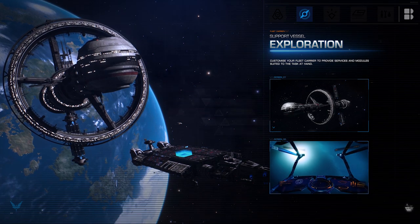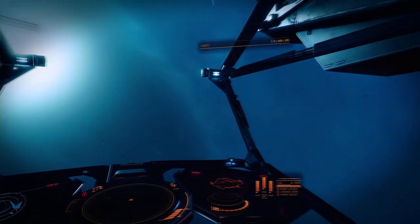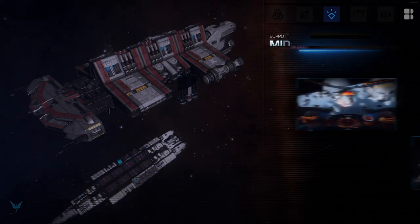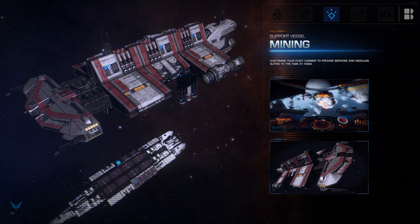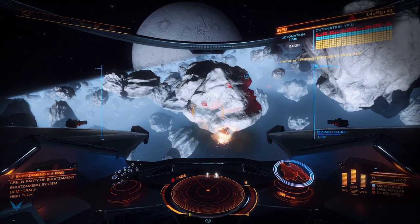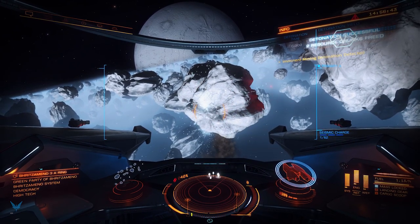In total the carriers have 16 landing pads — that's 8 large, 4 medium and 4 small pads. Players will be able to set permissions to allow other players to land at their carrier. All fleet carriers will have rearm, refuel and repair services.